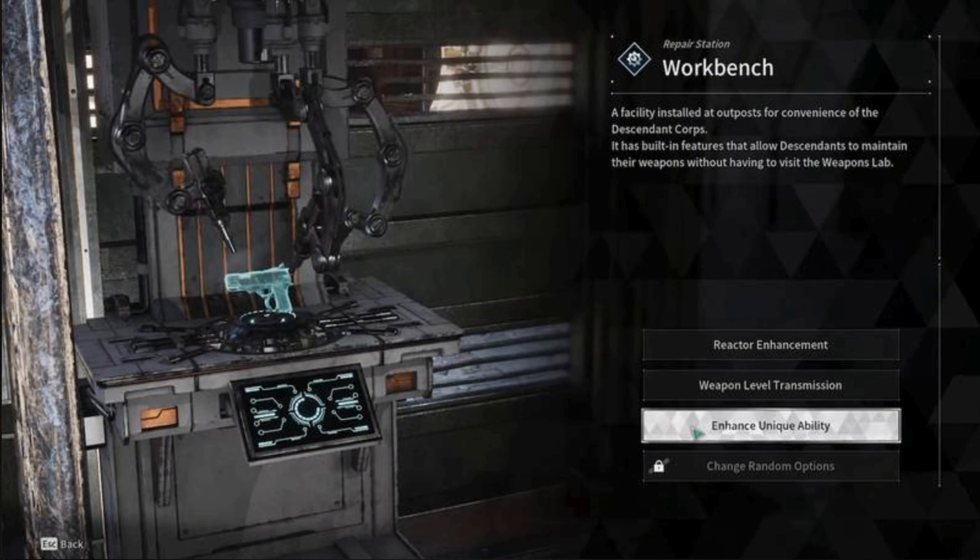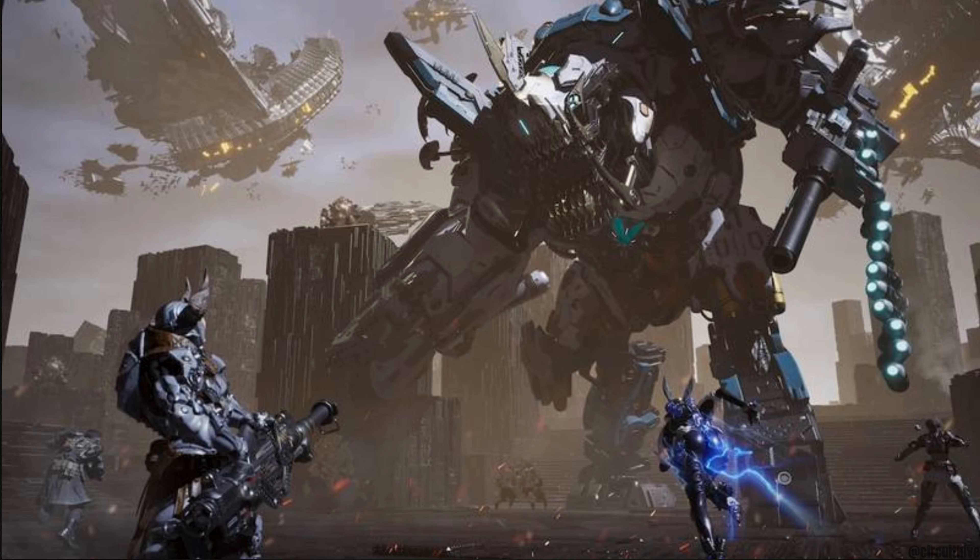After that, the very last step is to pay the gold fee for each enhancement and confirm. Following these steps, you will be able to enhance your weapon overall. That is how easily you can level up the weapon abilities in the first descendant.